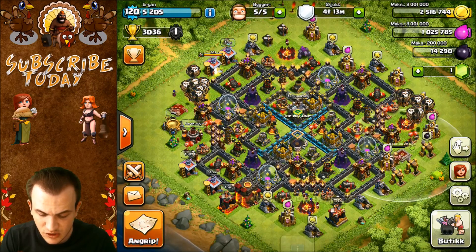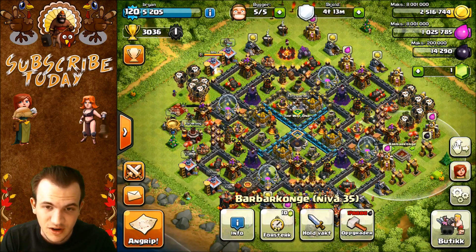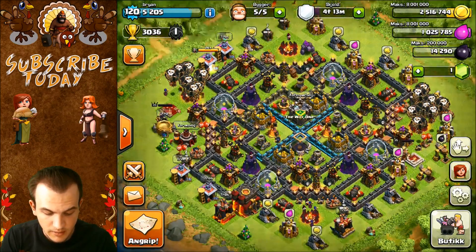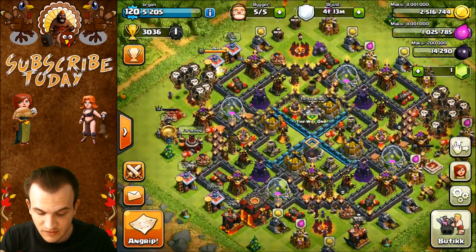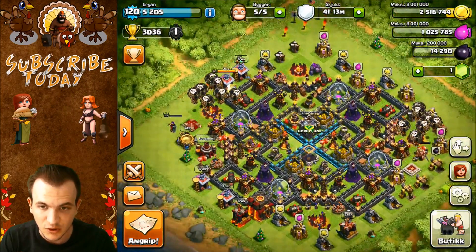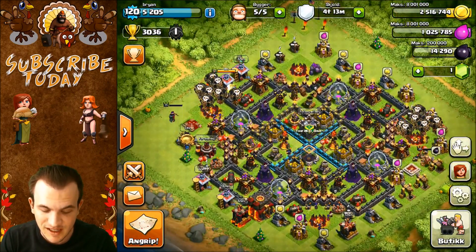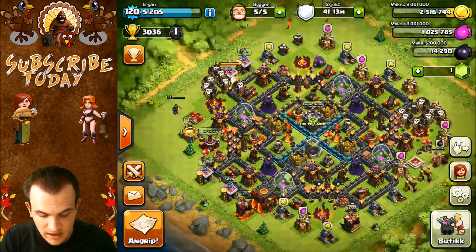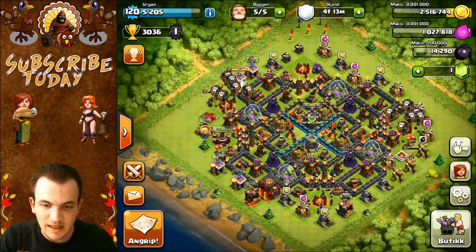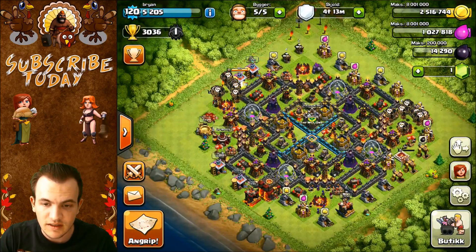Another weakness of this base is the hero placement — they are along the outsides and that's not really going to do much for you. I do think the center of this base is really strong and it's going to get the job done protecting the gold, which is what a lot of people want to protect. So I like this base. It is pretty strong but does have its weaknesses. Let's go ahead and move on to the next base.